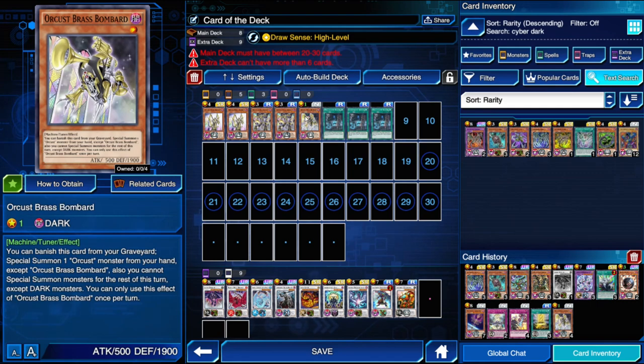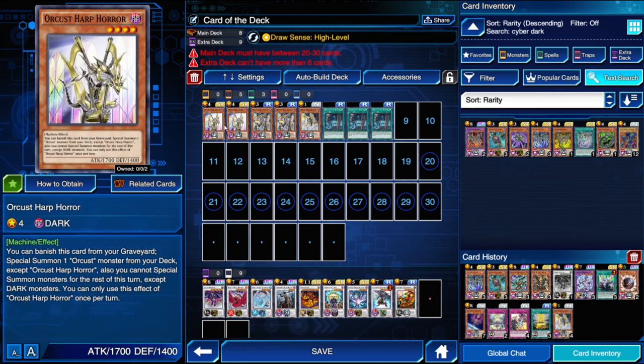There's also the tuner, who some people say you could just not play at all if you're not synchroing. When the tuner gets removed from the graveyard, he just special summons somebody from the hand. By far, Orcist Harp Horror — the secret rare — is the most powerful of the cards and really sets up the engine.